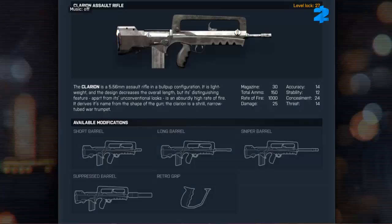The Chlorion assault rifle unlocks at level 27. It is a 5.56mm assault rifle in a bullpup configuration. It is lightweight, and the design decreases the overall length. But its distinguishing feature, apart from its unconventional looks, is an absurdly high rate of fire. It derives its name from the shape of the gun — the Chlorion is a shrill, narrow-tubed war trumpet. Alongside this weapon, you can apply a short barrel, a long barrel, a sniper barrel, a suppressed barrel, and a retro grip.